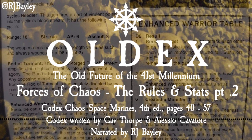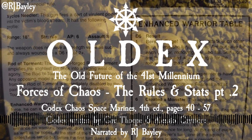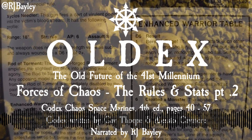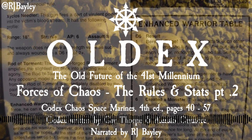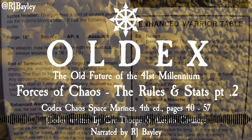Enhanced Warrior Table. D6 Result 1 — Berserk Rage: The warriors attack each other in an animalistic fury. Make an armor save for each warrior, removing any who fail. Survivors are fearless and at plus one strength for the remainder of the game. D6 Result 2-5 — Stable Mutation: Bile's experiments have proved successful this time, and the enhanced warriors are fearless and at plus one strength for the entire game.